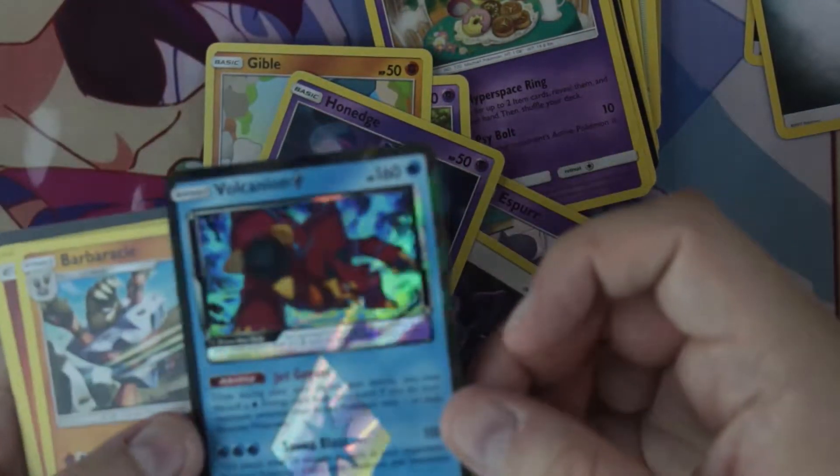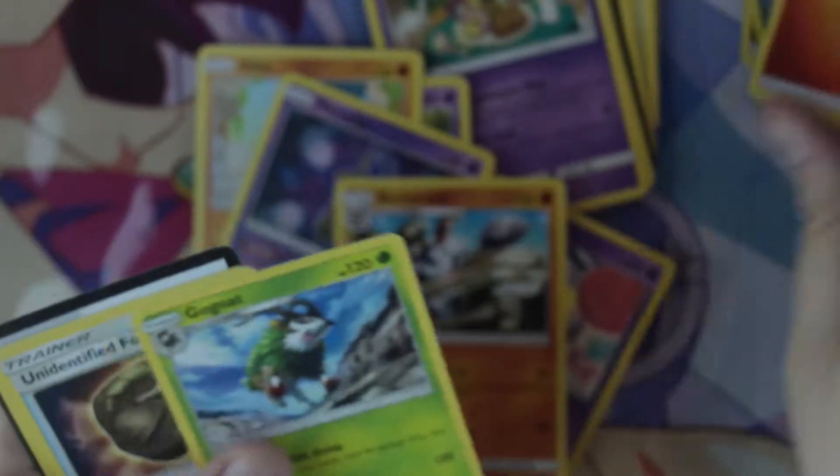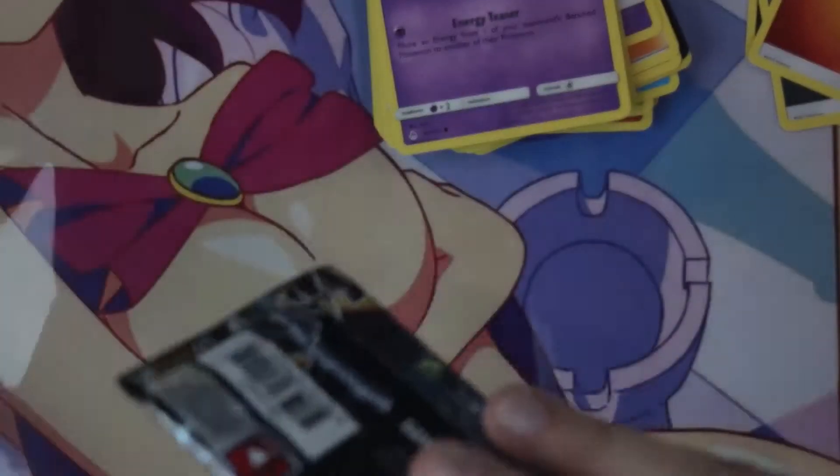Hey, another Volcanium Prism — cool. I don't think I need any more of those, but still cool to have. And Mesprit — you silly little thing. He looks real cute and happy in the art, like he's going for donuts. Alright, halfway there.